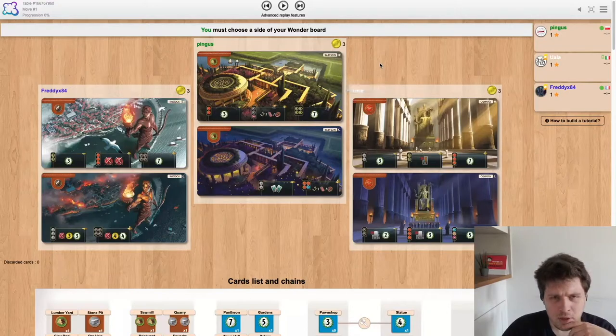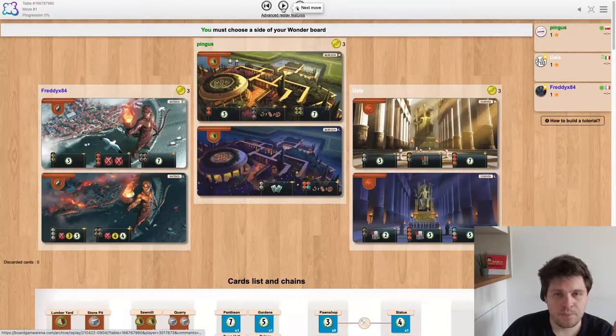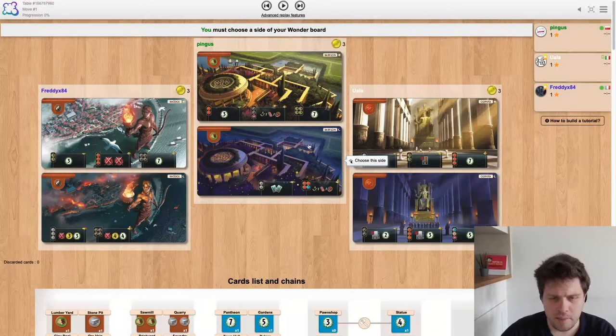So here, Babylon. Pretty exciting stuff here. We are favored in this matchup but it doesn't mean it's always an auto win. I think this demonstrates quite well how to make sure that you win those matchups. I think this is a very interesting wonder choice for everyone at the table because I think everyone can go A or B depending on what other players go for.